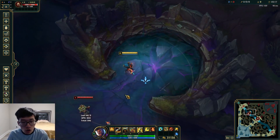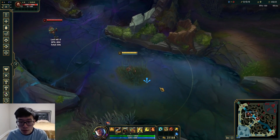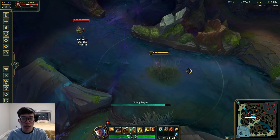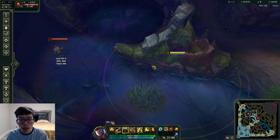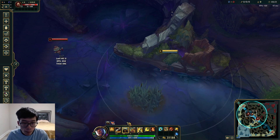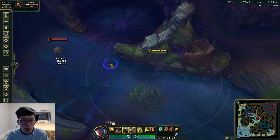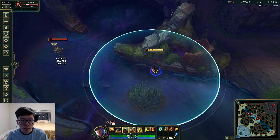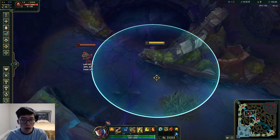Why is this build so good? You're spiking every single item - that's why. Stormrazor you feel a spike, IE you definitely feel a spike, and RFC is when this build comes online. If you guys don't know this interaction, it is basically what makes Akshan have very little counterplay. You go into camo - you can see this is my camo range, the outer one, and this is my RFC range. Basically when you have three items, you sit in camo, wait for the enemy to walk into you, and you just auto-auto.